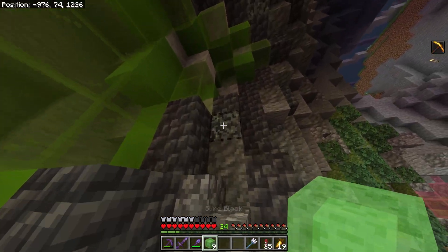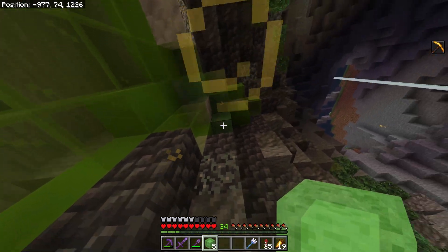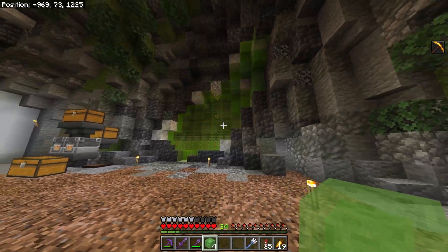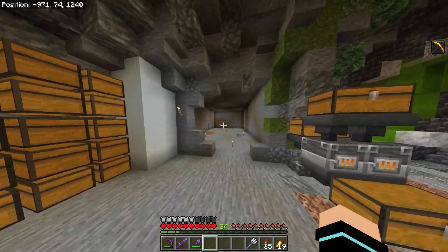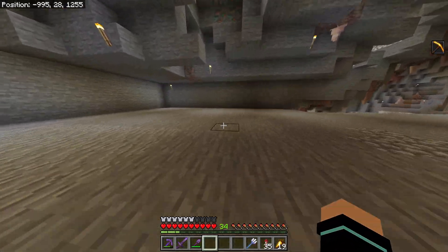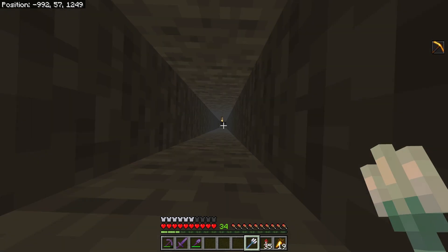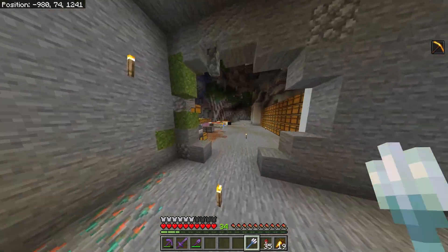I also found a slime chunk by my base, so we can shove some slime blocks in here and see how they actually look. I found the slime chunk down in this cave — the one below it is also a slime chunk, which is cool. Slime is very much needed, and this hole is perfectly positioned — fly up and I'm right on the surface.